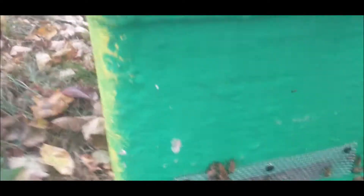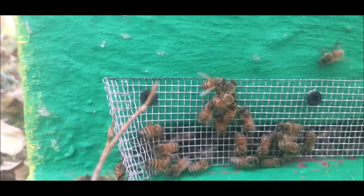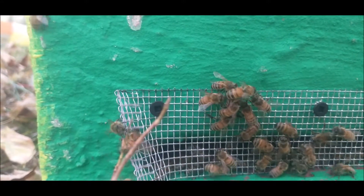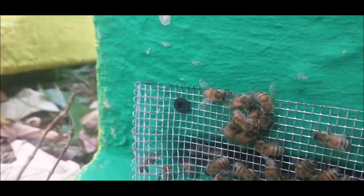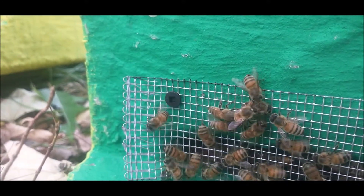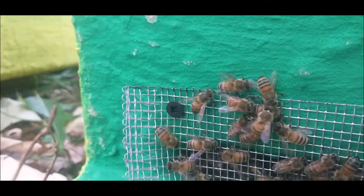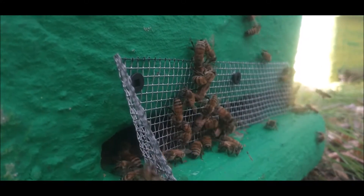Look at those guards beating up that robber. That bee in the middle decided to try robbing the wrong hive. That robber bee is toast. Actually, they taught her a lesson and sent her home. Look how they're beating her up. They're chewing on her wings, trying to tear them off. Some of them have their abdomens curled over like they're seriously thinking about stinging her.